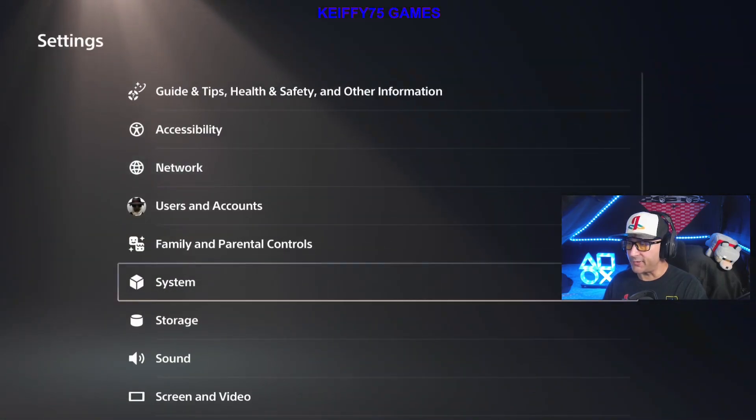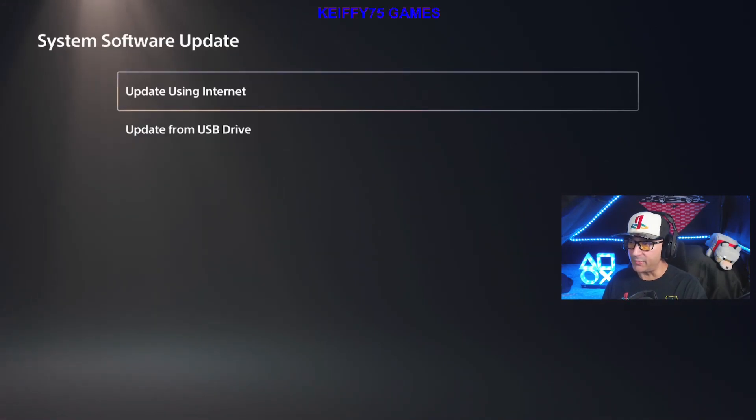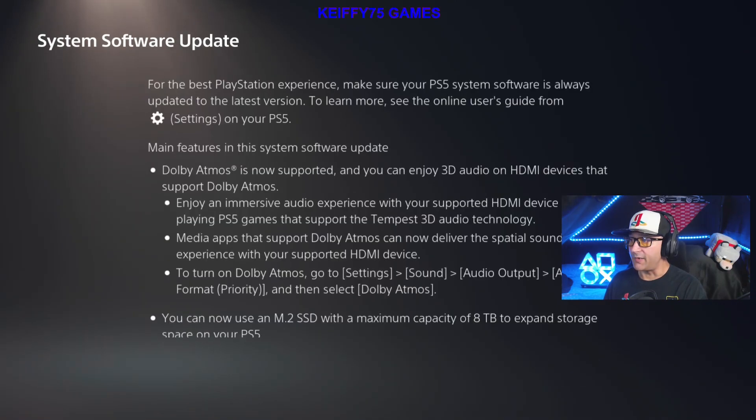Go to System > System Software Update Settings and it says there's an update available. We are going to click on that, then update using the internet, and then we will view the details first.